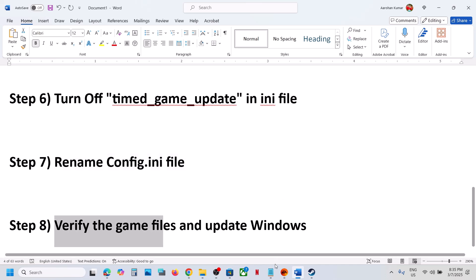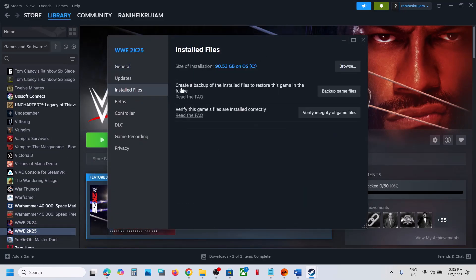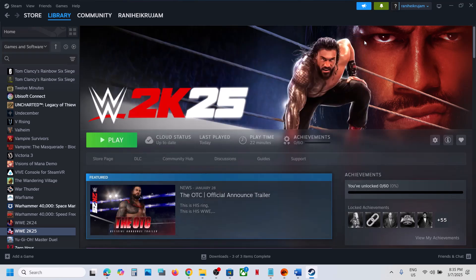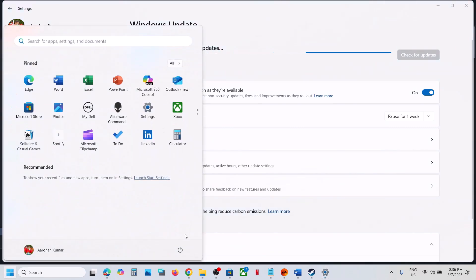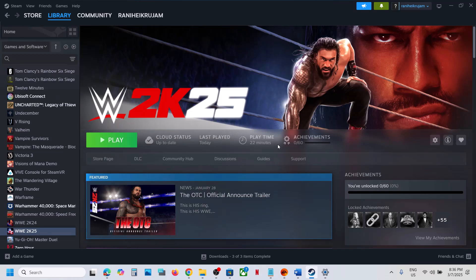If still not working, the next step is to verify the game files. Go to Steam, right-click on the game, select Properties, go to the Installed Files tab, and click Verify Integrity of Game Files. Once verification is complete, launch the game and check. Also make sure Windows is up to date — go to Windows Settings, go to Windows Update, click Check for Updates, and once all updates are installed, restart your computer and launch the game.